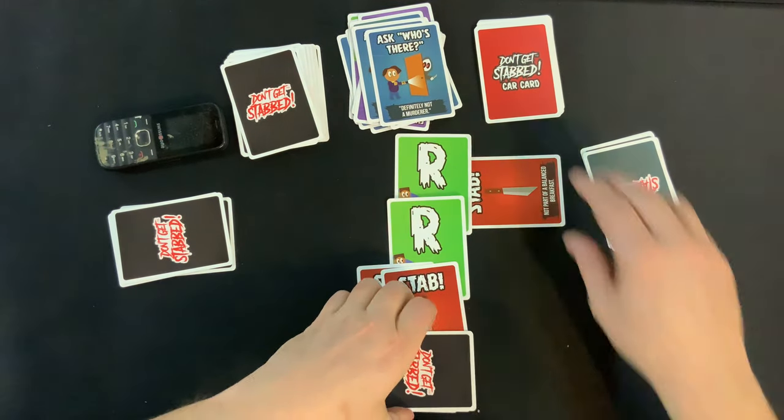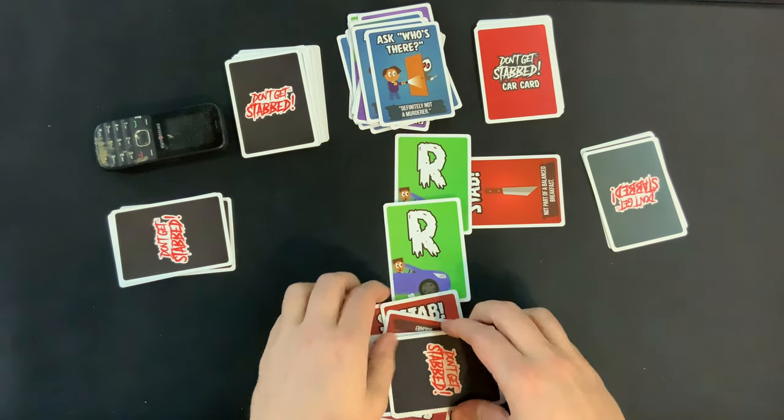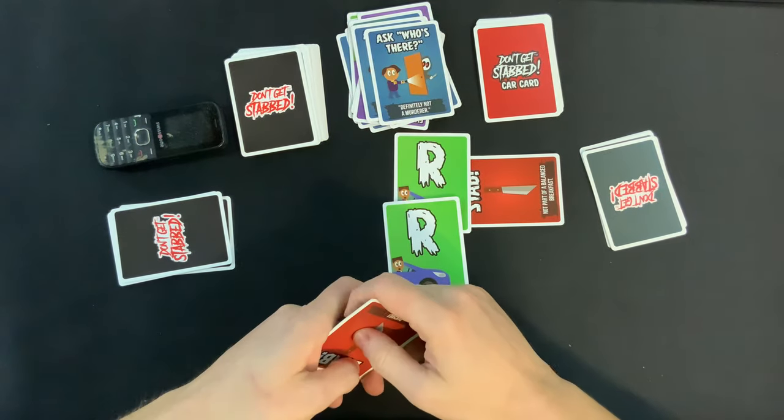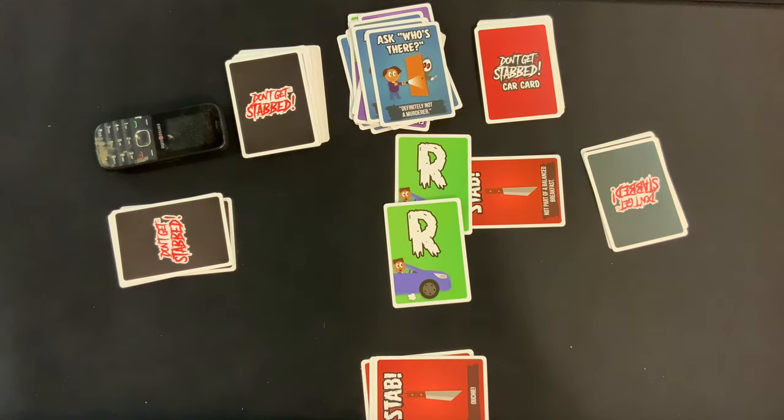Over here, this player — they know it. Dead. They're immediately dead. Ouchie, out of the game. All their cards go bye-bye. That's a hurter, that is a real hurter. Now one thing I want to double check is what happens to these cards — their stab cards stay in front of them. They stay in front of them. I should probably mention that.